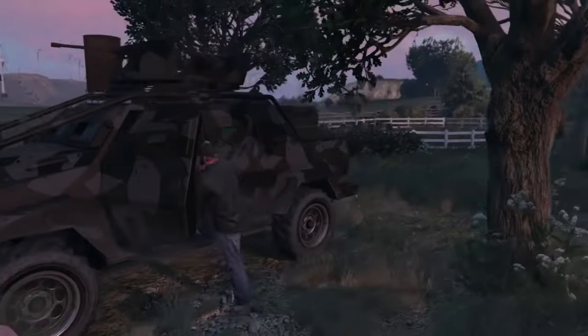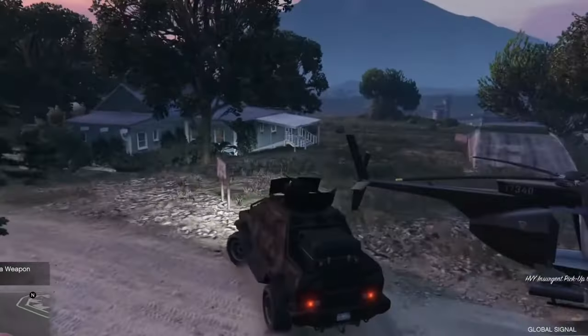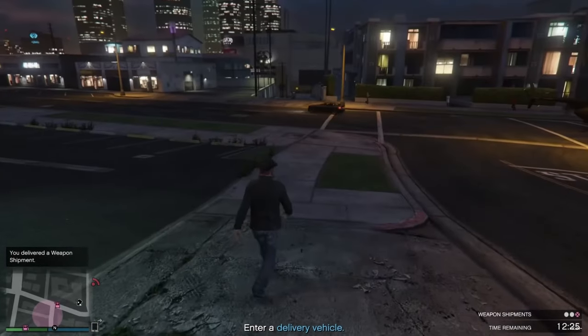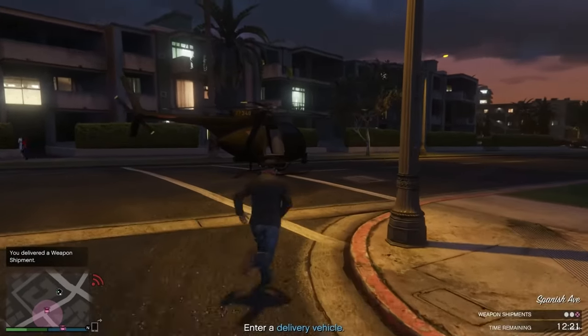Let's look at this in action. If you're doing bunker missions solo and you have multiple vehicles, you just take the first vehicle to the drop-off, spawn your Buzzard, fly back, pick up the second one, take it to the drop-off, spawn your Buzzard, fly back — and it is just as easy as that.